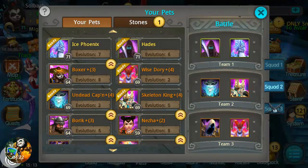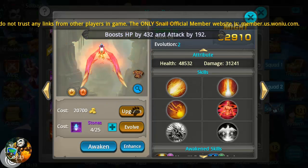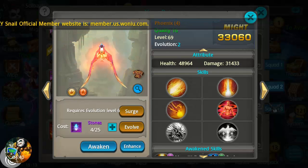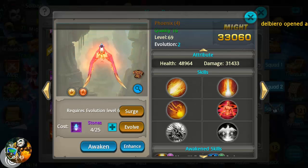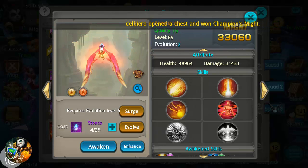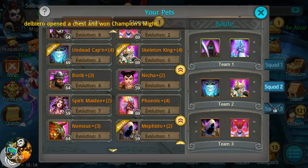Since I'm doing a lot of PvE, I'm looking to upgrade the Phoenix pet and push it up as high as I can. He's up to level 69 but he's only evo 2, so I've got to collect some shards to get him up to evo 6 before I can level him to 71. They also added enhancements in the latest expansion and we're going to look at those in another video once I collect the items needed.